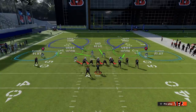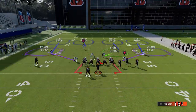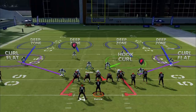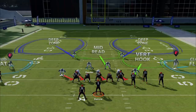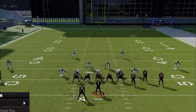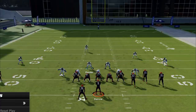These zone coverages are defined by their deep coverages and each has its own strengths and weaknesses versus the run or pass. In theory, more deep zone drops means safer coverage against deep passing, but in Madden that's not necessarily correct — there are just as many one-play touchdowns against Cover Four as Cover Two. However, when it comes to run plays, there's a big difference: Cover Two and Cover Three are weaker run defenses based on how their deep zone drops behave compared to Cover Four.